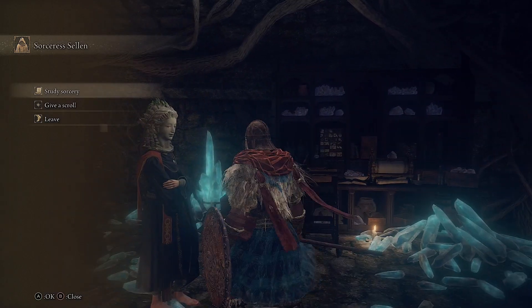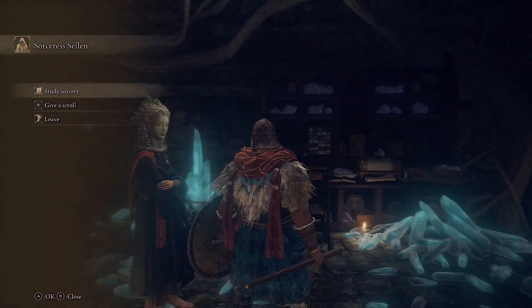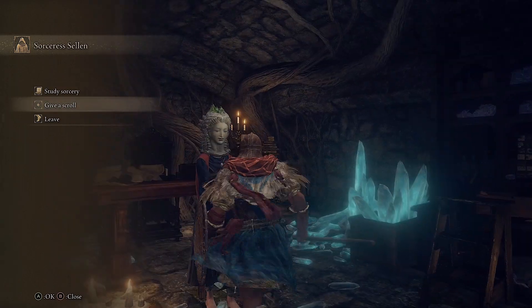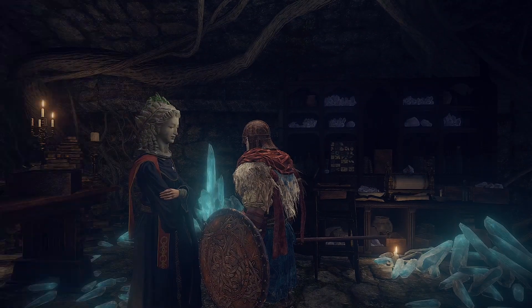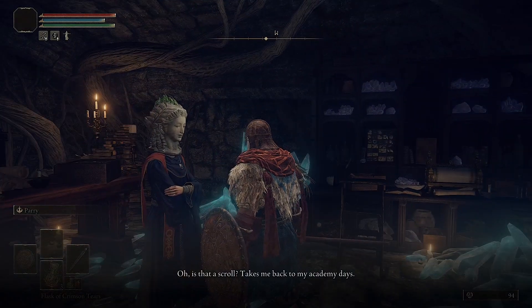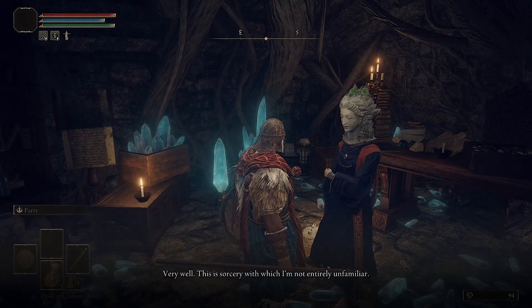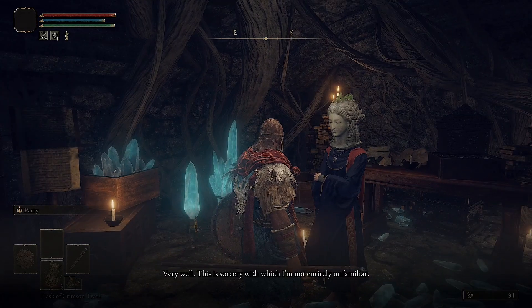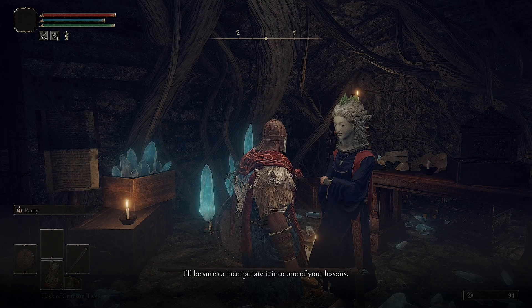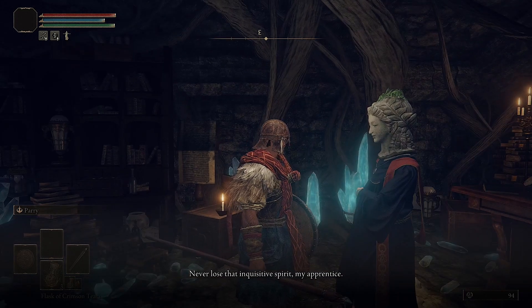Look, I got a staff! Now quit staring at it and let's begin the lesson. I got a scroll! Oh yes, the academy scroll — is that a scroll? Takes me back to my academy days. Very well, this is sorcery with which I'm not entirely unfamiliar. I'll be sure to incorporate it into one of your lessons. Never lose that inquisitive spirit, my apprentice.